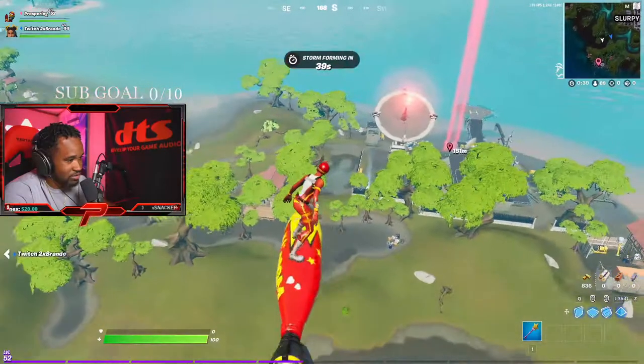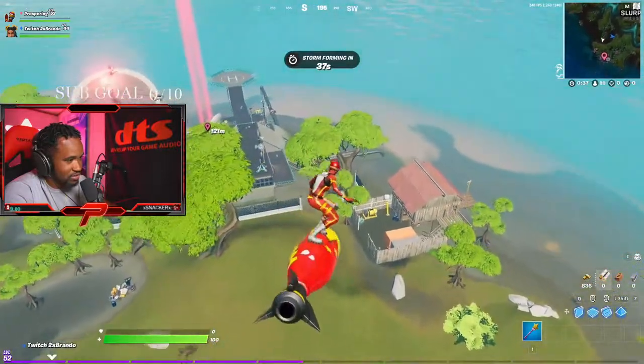What's up guys and welcome back to Tom the Prosper TV, it's your boy Prospering here. In today's video we attempt the burst rifle only challenge — pretty much we're only using augs and burst rifles that can only be accessed using nuts; you cannot find it as floor loot and you cannot find it in chests. First and foremost, if you've been enjoying the challenge videos or I've helped you improve in some way, please drop a like and subscribe to the channel.